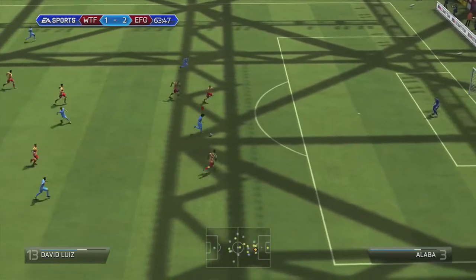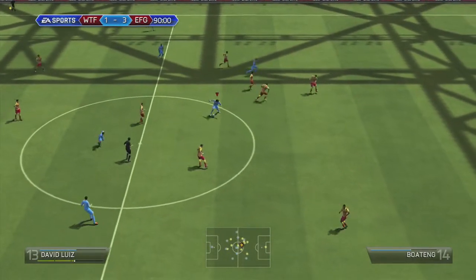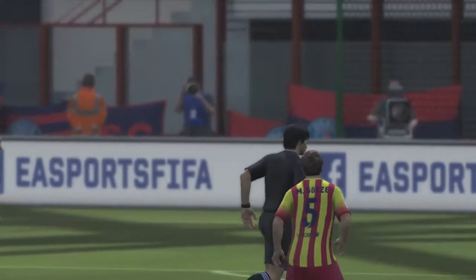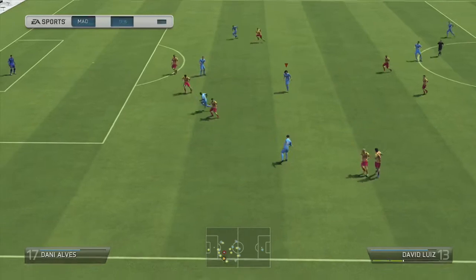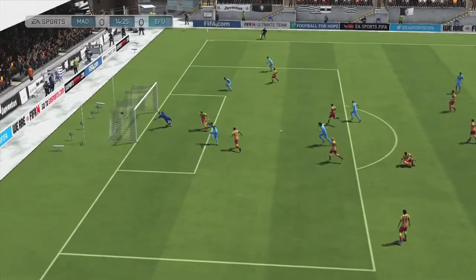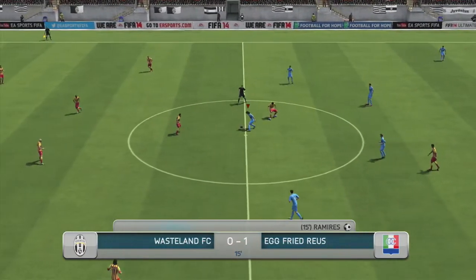His first real positive is his dribbling — it was really, really good. His three star skills is the best you can get for a centre back, and that's so useful for the easy skills to dribble in and out of people. The next positive is finishing, which was very, very strong — if you managed to get it right it always went into the back of the net. Also very strong were his finesse shots, with decent curve in the 70s, and his across-the-body shots into the far corner also went in most of the time.